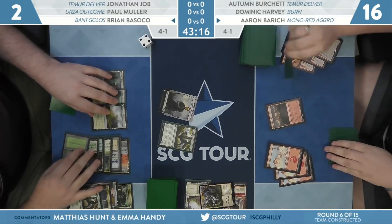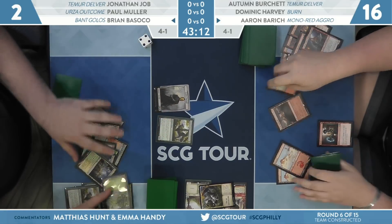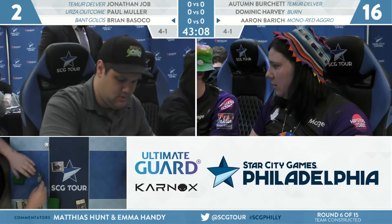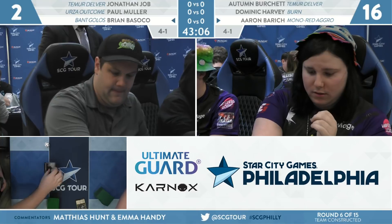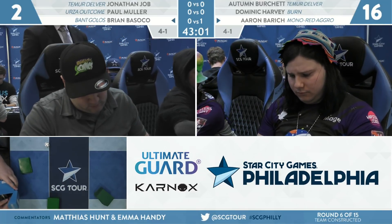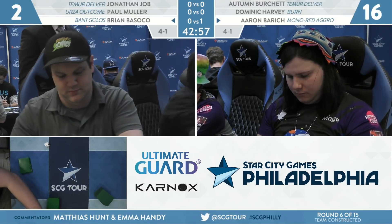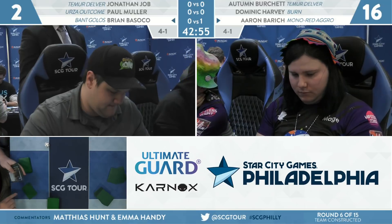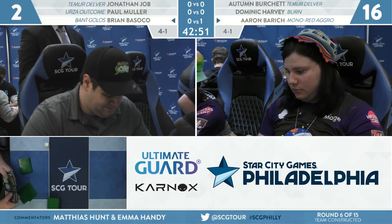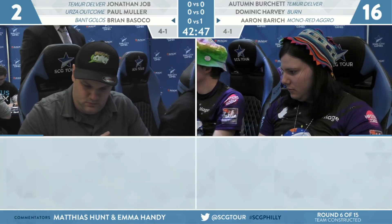Arboreal Grazer, a blocker, has a Zombie — well, Shock. That is the correct number of damage. Aaron takes the win here in game number one with Mono Red Aggro. Interesting — she was on the draw as well that game. On the draw, through a lot of life gain lands, and it shows that a card like Torbran is worth so much more damage than most red cards would convert.